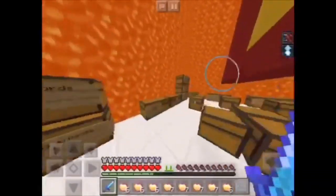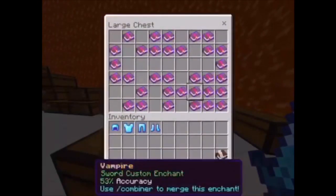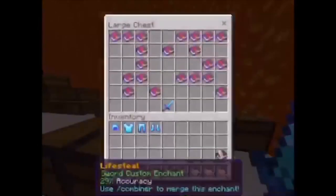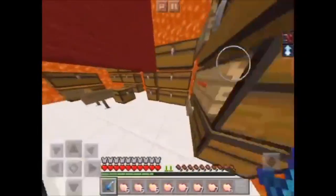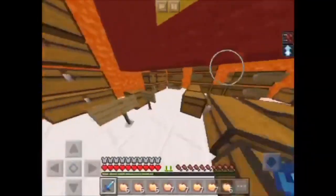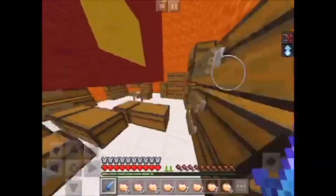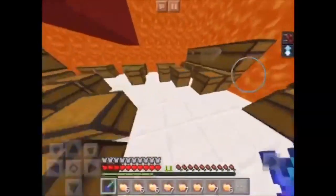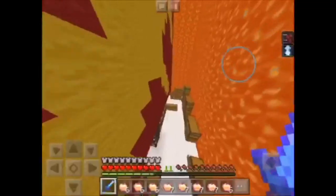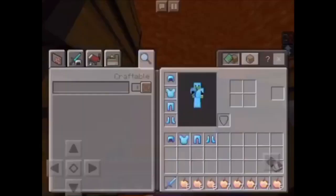The server also contains many custom enchants, which are good fun — lifesteal, shuffle, vampire, wither, all of that good stuff — all usable in PvP. They also have scrolls and many other cool items. Another feature of the server is that anyone can play, meaning you do have to build your base in the wild, which is why I would say that buying a rank is very worth it. Even if you're just buying Raider or anything like that, it's still good value.